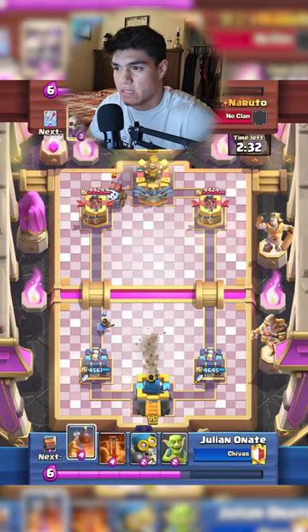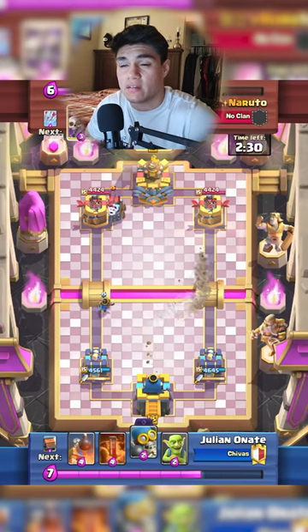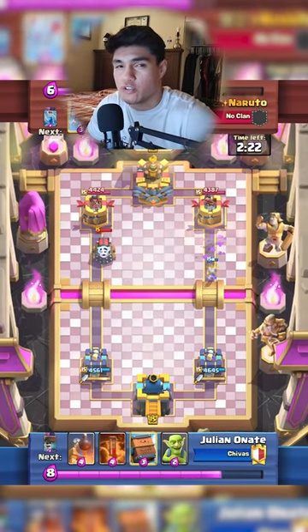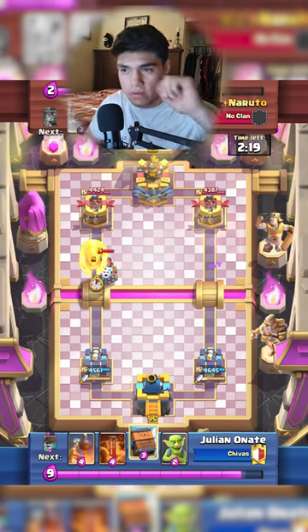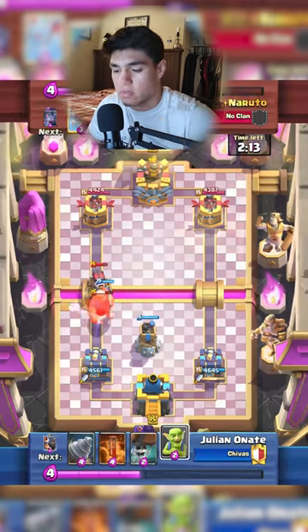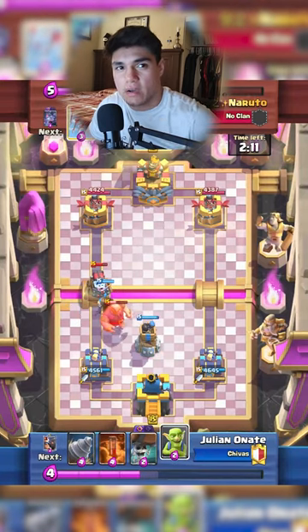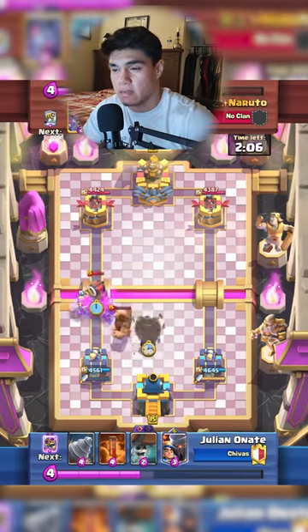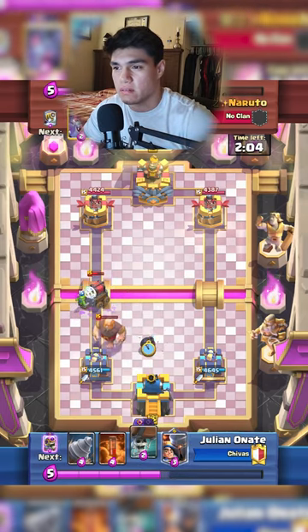For example, if they have evil bomber, you gotta keep track of that. So if they play their evil bomber, in my mind, I usually have — whenever there is a troop walking up the bridge, I hover a card on top of the river, like in the middle, like where I split my wall breakers before. I hover it up there, and then as soon as I see the evil bomber, that's when I let it go, and it usually takes care of that. That's an example.